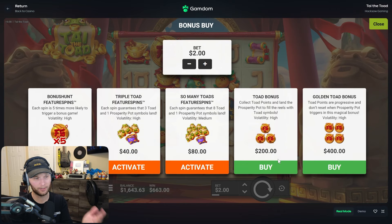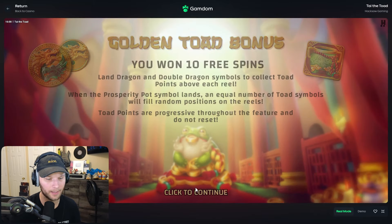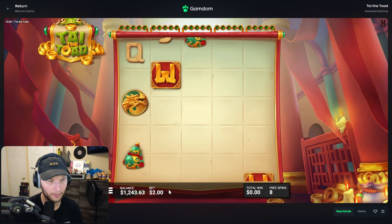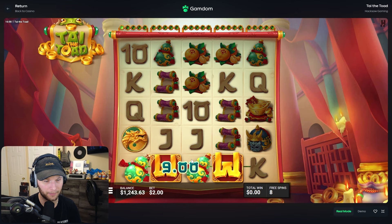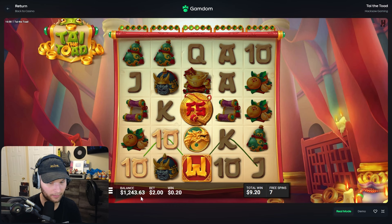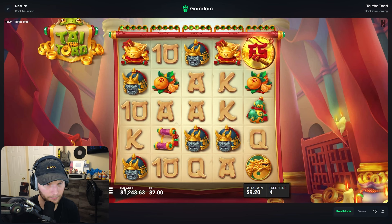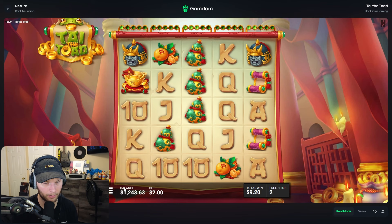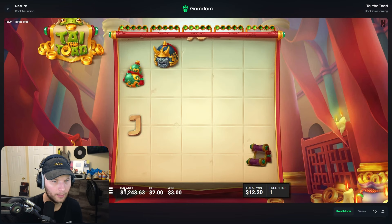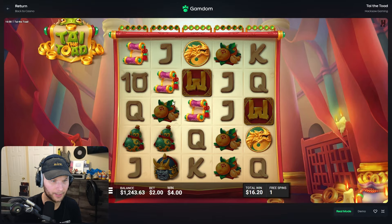We're at $1,600 and still haven't profited, which is insane. I'm just gonna keep sending the $400 buys — one of these has to do something. I'm talking big multis. No way you give me a pot on the first spin, and then that's the only one — that would be depressing. It's Hacksaw after all, this could zero-x. I need something on reels two and four.